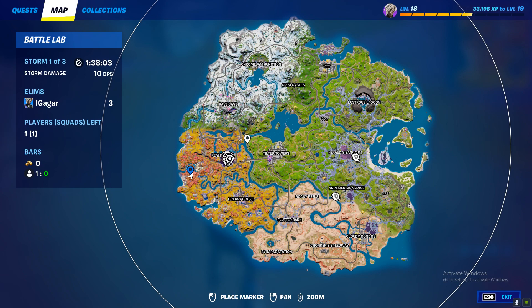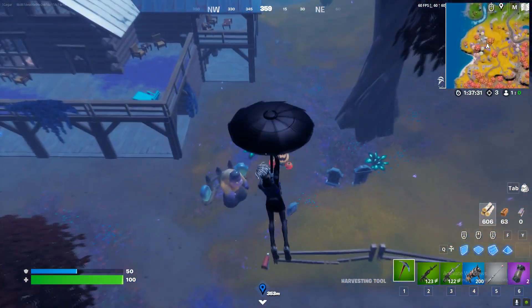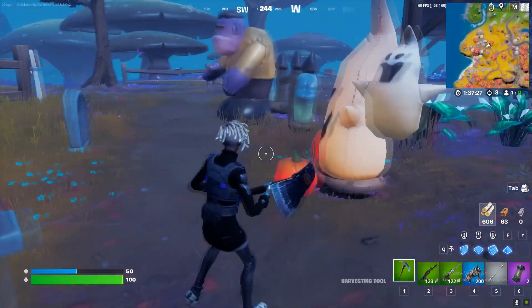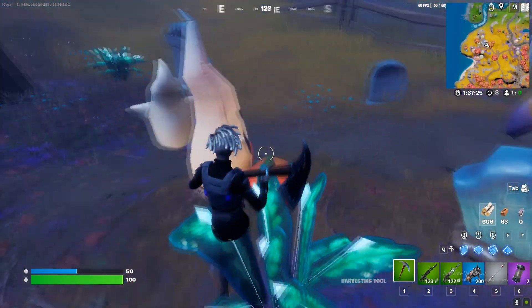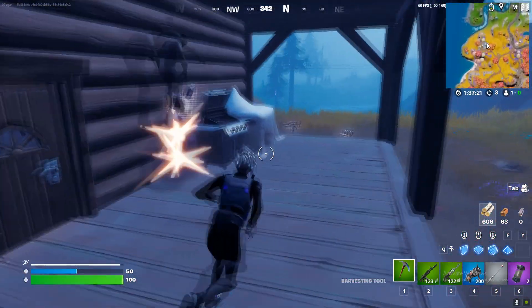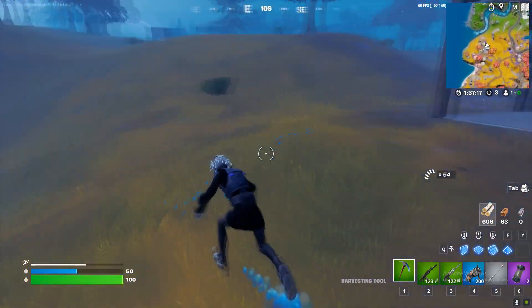Let's go to the second location. So there should be the second location — I need to land here and check. There's a location but it's not right here, I think it should be behind. There you go!